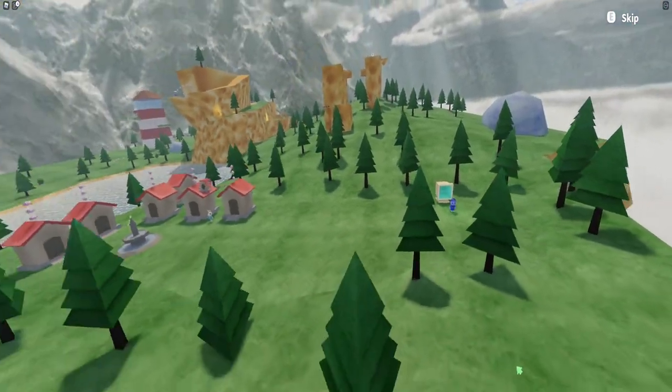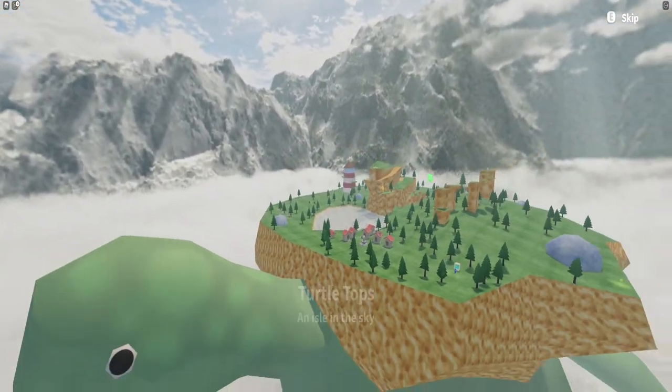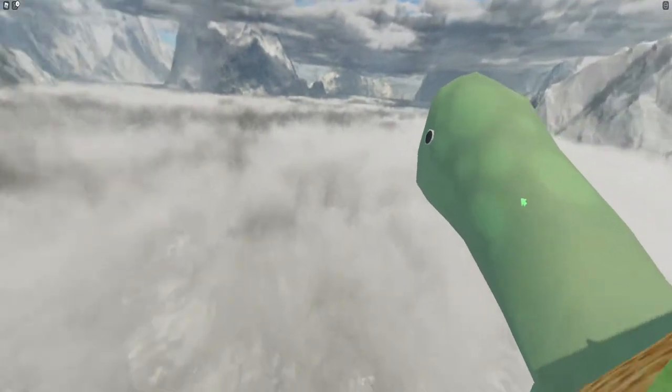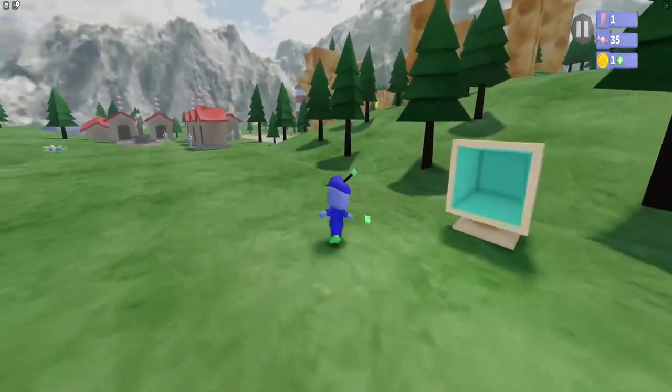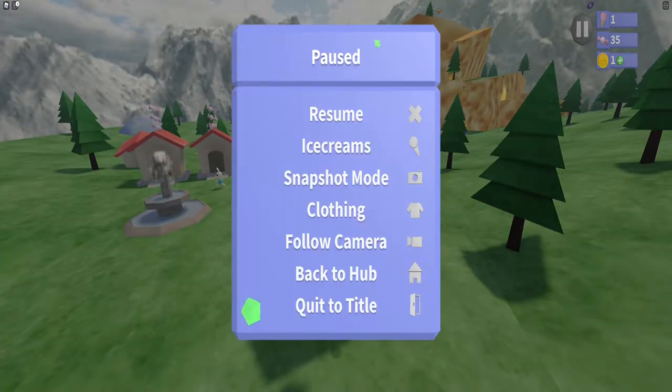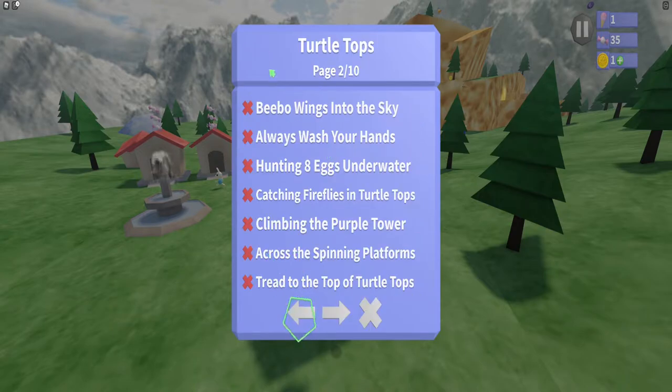Look at Turtle Tops — this gives me huge Bob-omb Battlefield vibes. There's a huge mountain over there with a flag, just like Mario. I can really jam out to this music. In the pause menu we can check Ice Creams, which shows all the ice creams in this level — the names are basically hints on how to get them. We'll try to get every ice cream in this let's play.